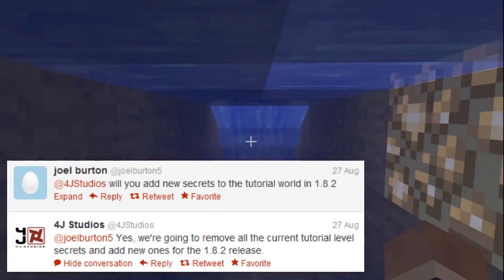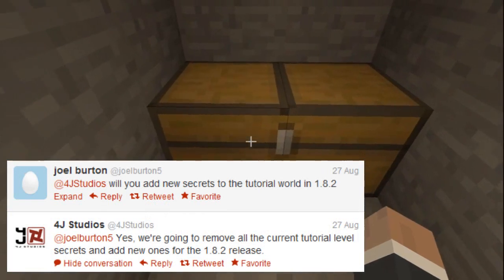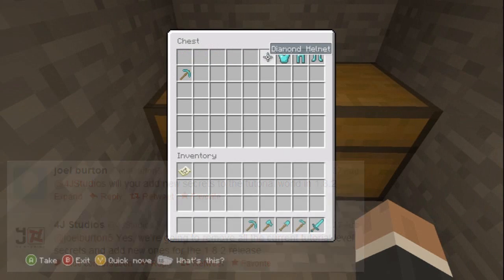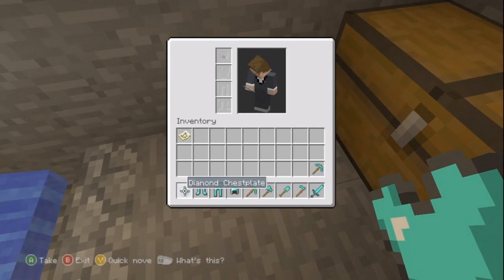In the new 1.8.2 update they will be adding new secrets. This guy Joel Burton asked 4J Studios: will you add new secrets to the tutorial world in 1.8.2? And 4J Studios replied: yes, we're going to remove all the current tutorial level secrets and add new ones for the 1.8.2 release. Which is gonna be awesome — it's gonna be sick.